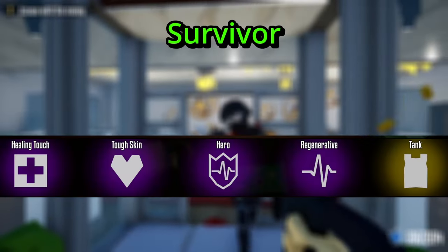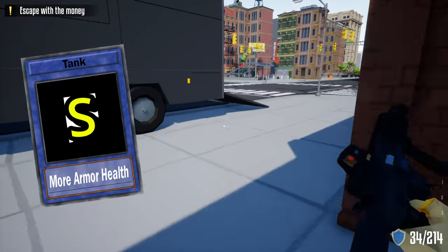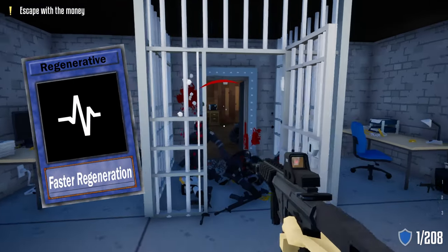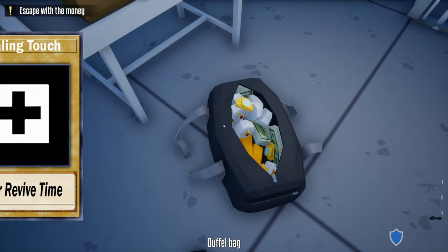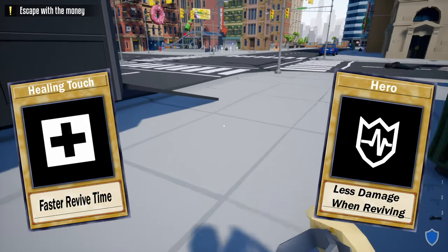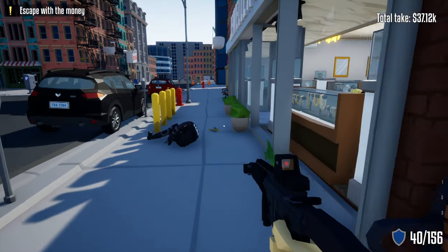From breaching we move to the survivor category. First is Tank — who doesn't want more health when doing a loud heist? That's an S rating. Tough Skin is also more health, so more health equals longer lifespan — S rating. Regenerative gives faster regeneration to get your health and armor back — also S rating. The two black sheep of this category are Healing Touch and Hero: faster revive time and taking less damage while reviving. Both are very important in co-op, but if you're playing solo they're kind of useless — I give both an F rating unless you're playing with other people.